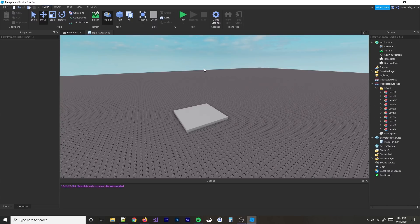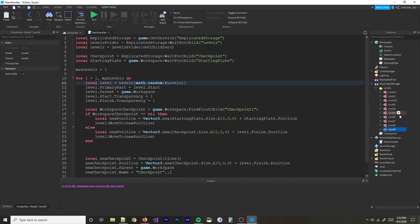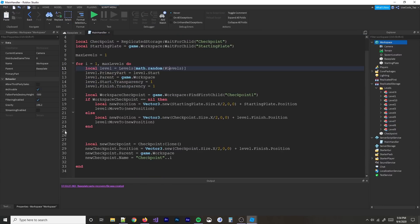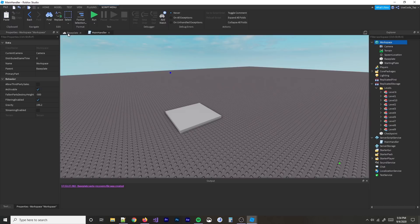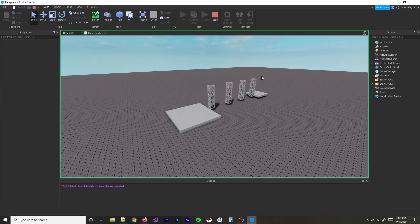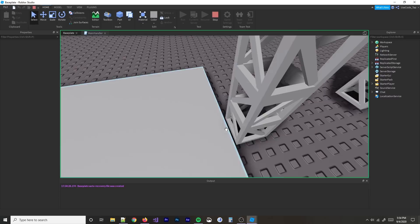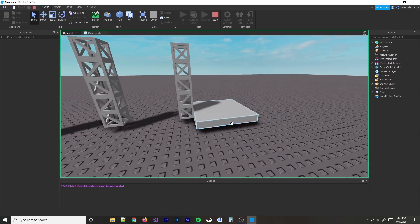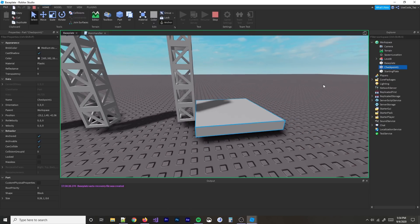I've gotten basically the first level generated. As you can see, all levels are in ReplicatedStorage. The script says: pick a random level, set the primary part to help it move, set the parent to workspace so we can see it, make those little parts invisible, do some math to find where to place it, clone the checkpoint after it, and increment the name. We hit play, it generates five levels — the level is right here with a checkpoint at the end. That works.